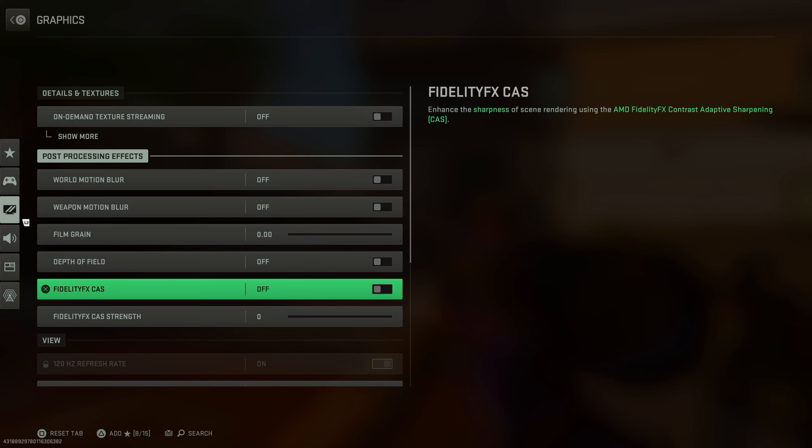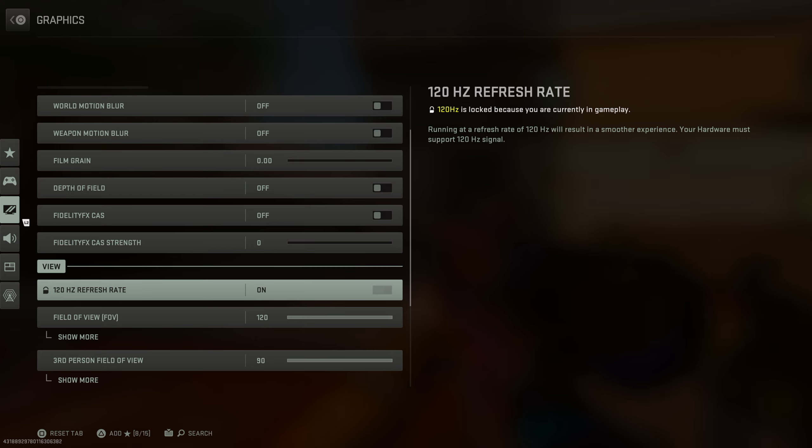Fidelity effects, I have this setting off. A lot of people I know have this setting on — it does make the game look a little sharper. 120 hertz refresh rate, I have on. This only applies if you have a next-gen console and a 120 hertz monitor. Make sure this is on if you have the ability.